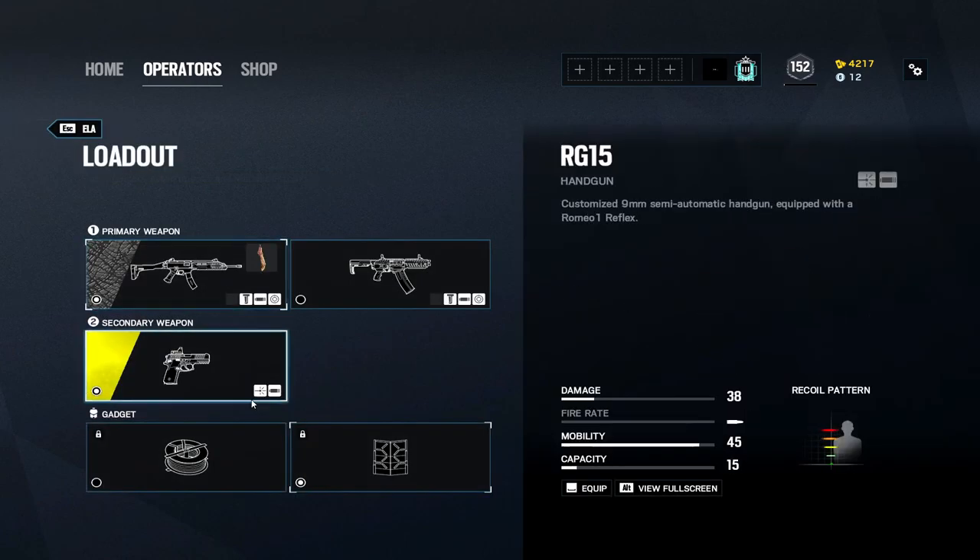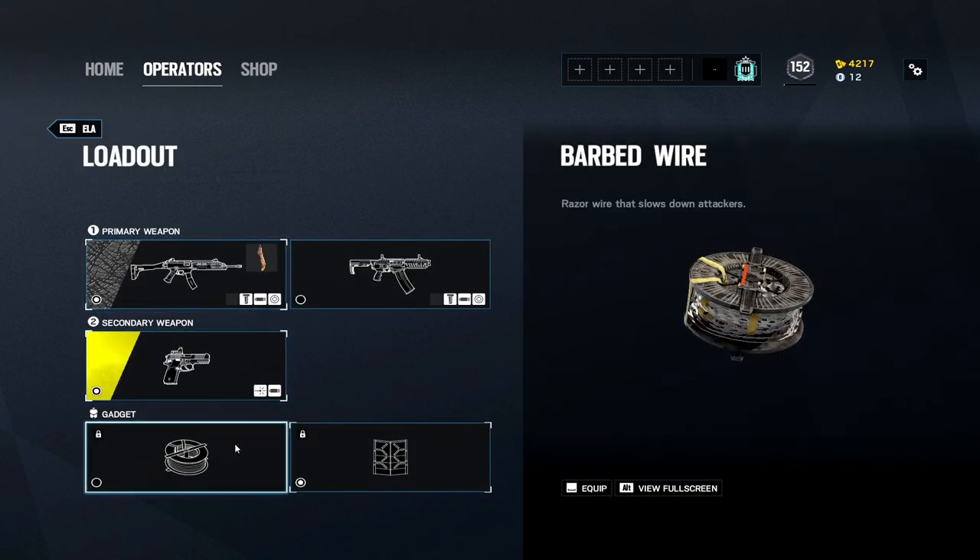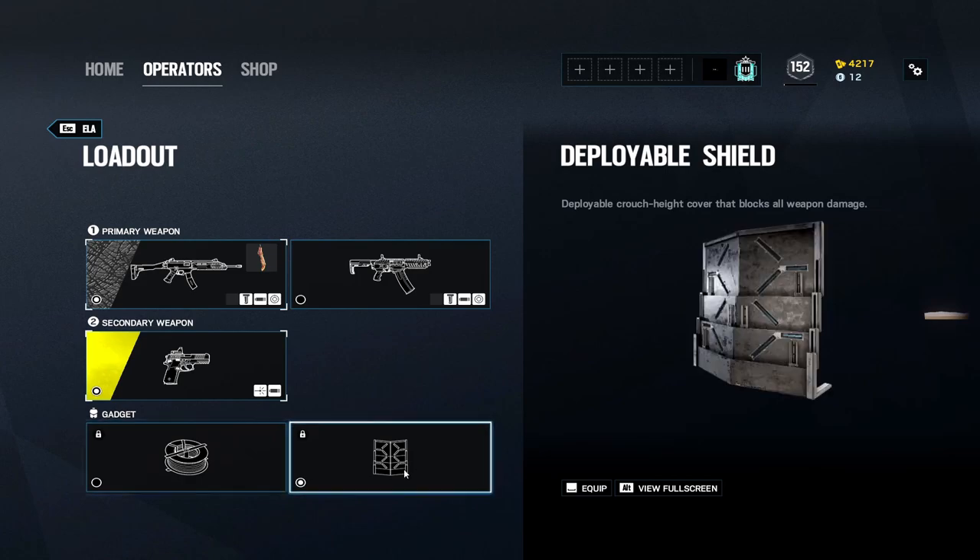That's the loadout. The RG-15 is a great pistol — I use a muzzle brake and a laser on it, no real reason, I just like using a laser on the pistol. For gadgets, either barbed wire or deployable shield will do.